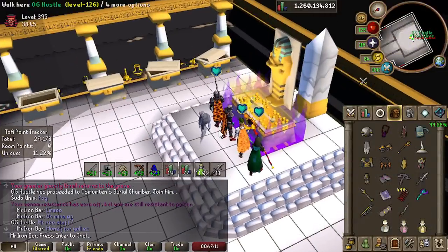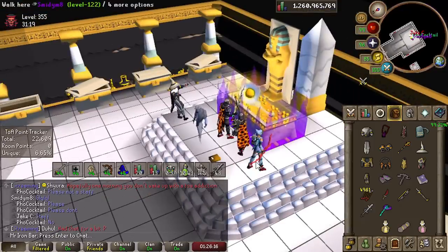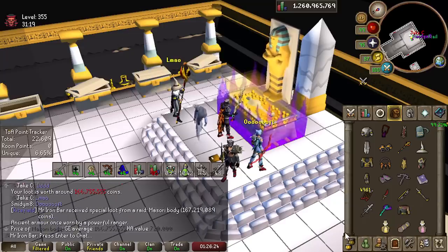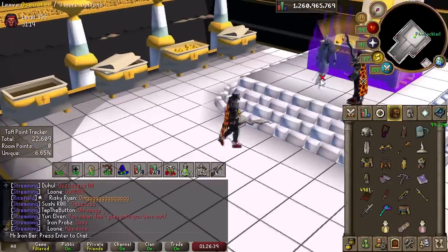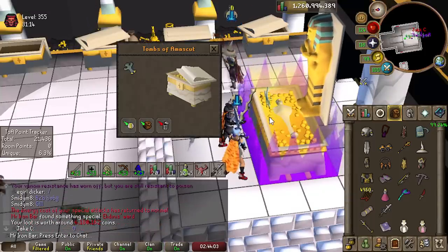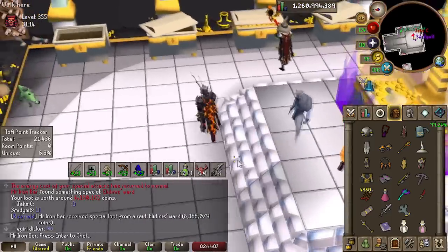Let's see what happens, boys. Oh shit — a Masori body. We got a Duke Masori body. Sick, even though I went extremely dry for the first one. Now I have two in the bank. We don't count this as a pet — rip, no pet.